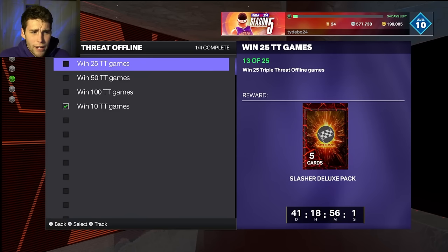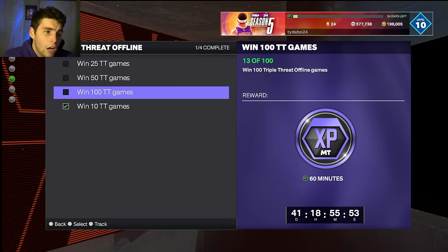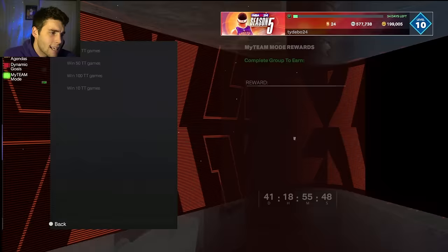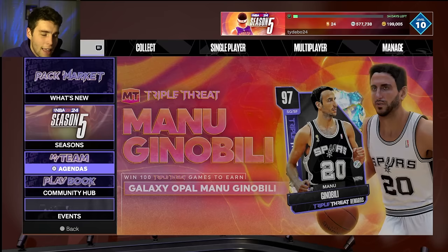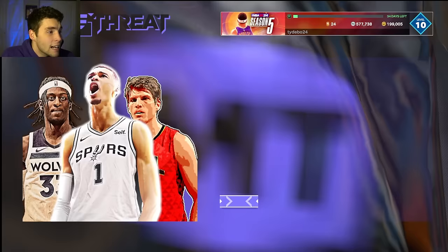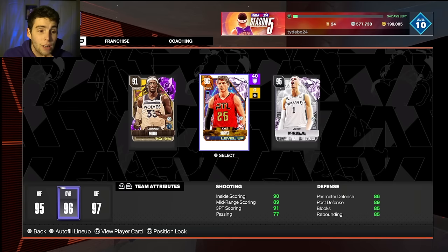100 triple threat offline wins — let's say on average you get through a win in four minutes, because it really shouldn't take you longer than that. You're looking at just over a six-hour grind for Manu Ginobili. Is it a long grind? It's somewhat long, but it's not anything crazy. It's not undoable. I think you can get Manu and have real success with him, and the nice part is it's triple threat offline.